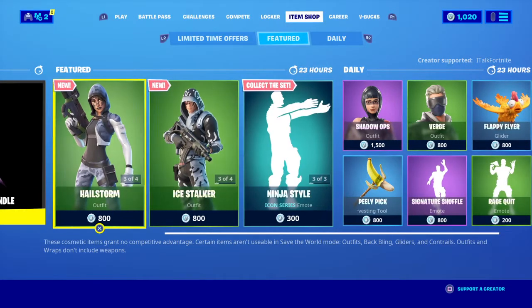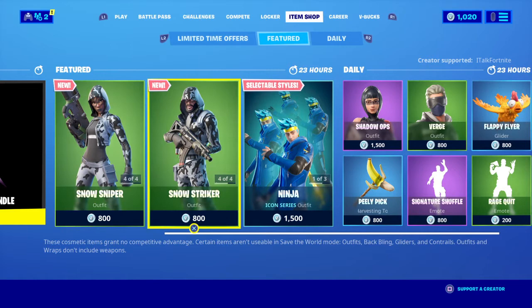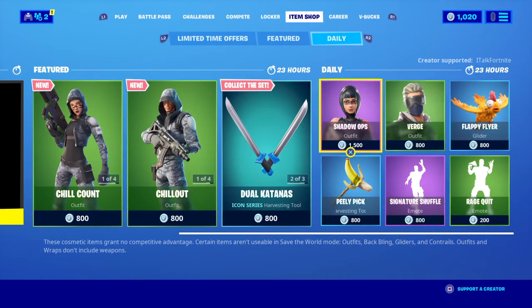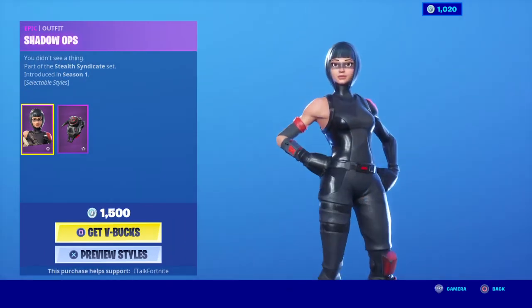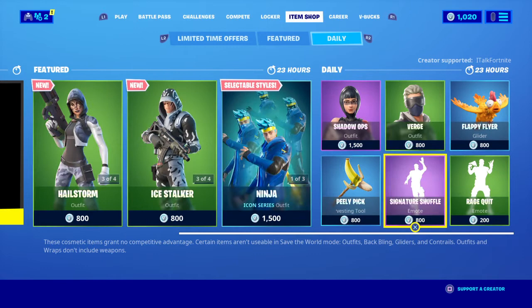So overall the featured is perfectly fine. I'm not really a fan of these new skins, but they're fine — they're new, it's fine that they're here. Ninja again, perfectly fine. The daily though, I'm not really a fan of it. I do like Shadow Ops, it's a great skin, same with Verge, same with Signature Shuffle. I like all three of these, but they just come back so often.